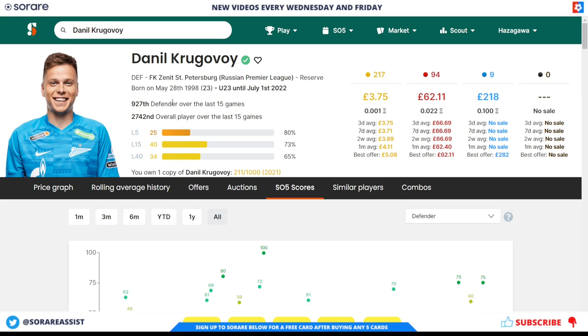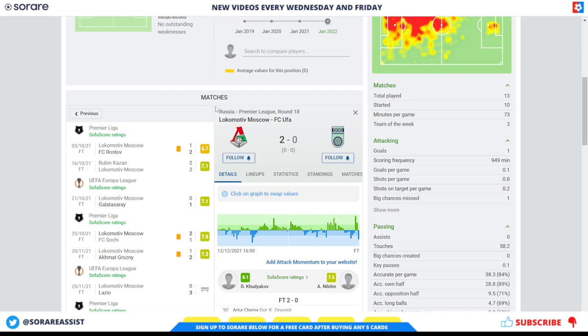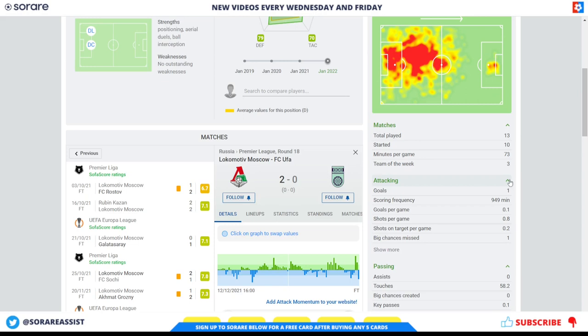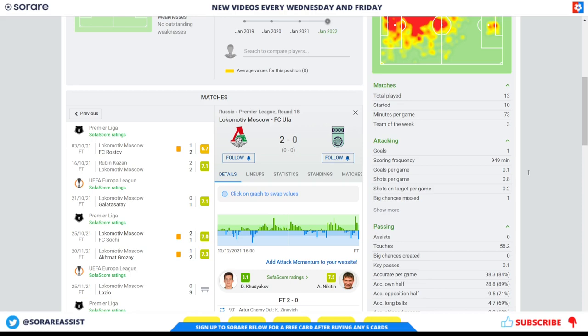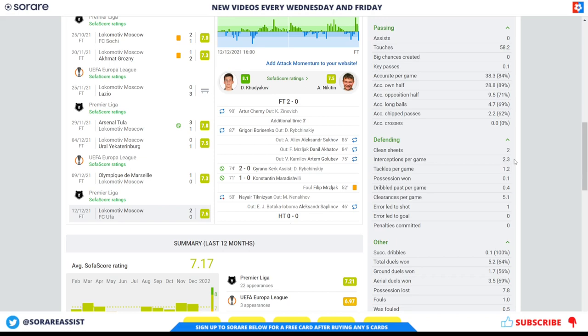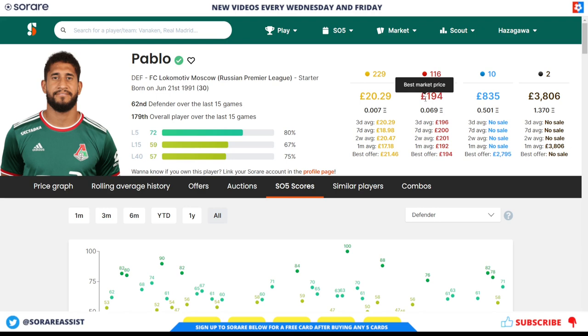Another player that looks really impressive is Pablo of Lokomotiv Moscow — a 30-year-old Brazilian defender, more of a centre-back than a left-back. He started 10 games and, as you can see from his heat map, he likes to get up for corners to try and get a goal. He's scored one goal this season, averaging 0.8 shots per game, 38 accurate passes per game with 84% accuracy. He's shown fantastic interceptions at 2.3 per game, tackles at 1.2, and total ground duels won looks very impressive at 5.2. His limited card is around £20 and his rare is around £194.